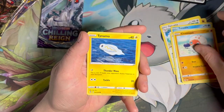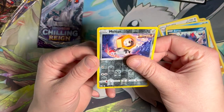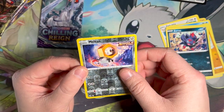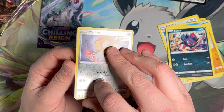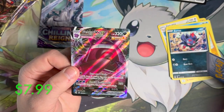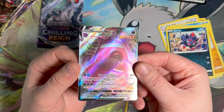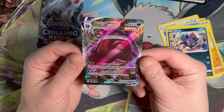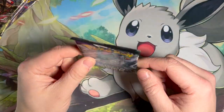Bad pull rates means less hits. And right off the bat, first pack magic, we got a Gengar V-Max. That's pretty good. Then we're going to move into Chilling Reign.